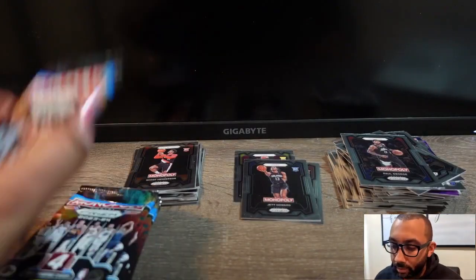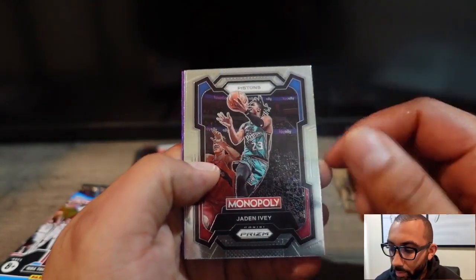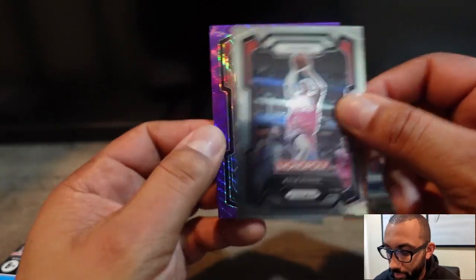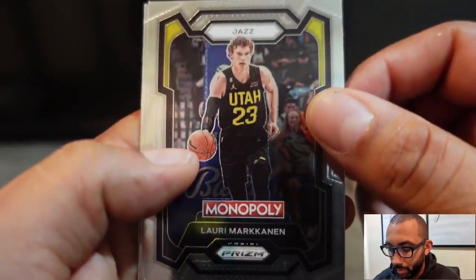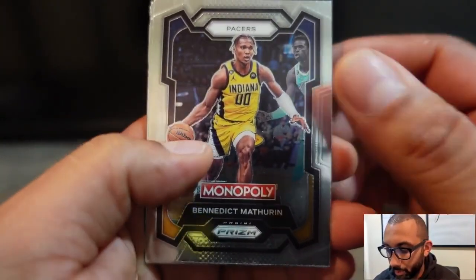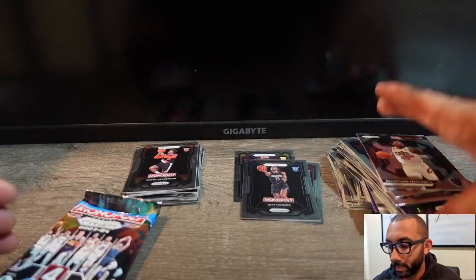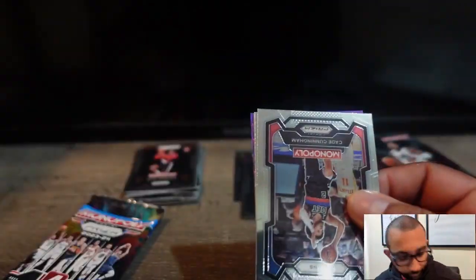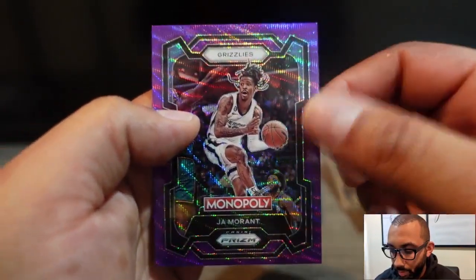Alright, here we go — last box, first pack. Got the Joker, Jaden Ivey, Kyle Kuzma, and Damian Lillard with the purple wave. Nassir Thompson, Looney McCracken, Jonathan Kuminga, and Kelvin Johnson. Got a Benedict Mathurin, Bradley Beal, Austin Reaves, and Donovan Mitchell. Cade Cunningham, Julius Randle, DeMar DeRozan, and a Ja Morant purple wave.